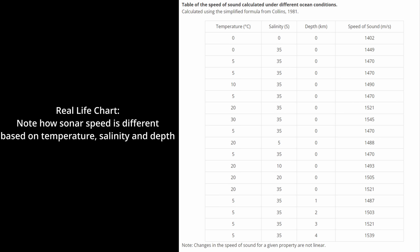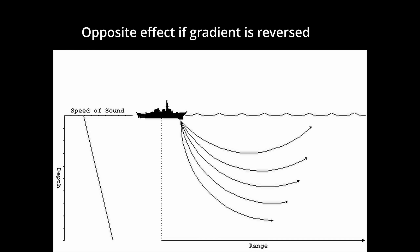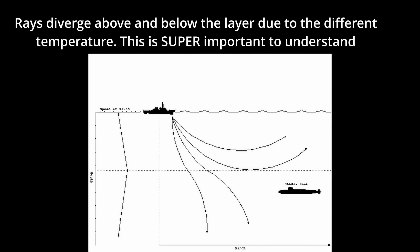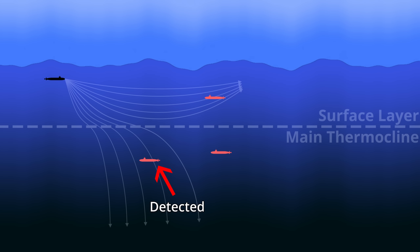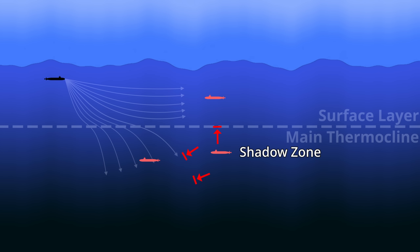Sonar in real life is impacted by many environmental factors — the salinity of the water, the temperature — all of which impact how sonar travels through water and its range. SeaPower models some of this to a reasonable degree. The key thing to understand is that sonar does not project outward in a straight line — it will bend, resulting in areas that cannot be reached by sonar. In this illustration, a submarine makes an active ping and easily detects another submarine nearby that is also above the layer. Of the two submarines below the layer, one can be detected, but the other cannot.